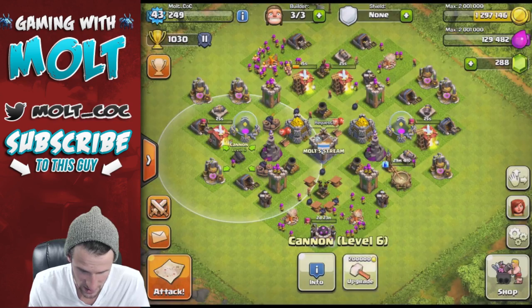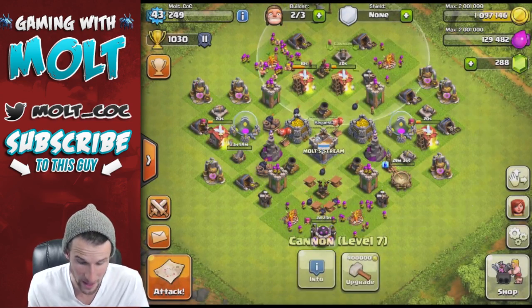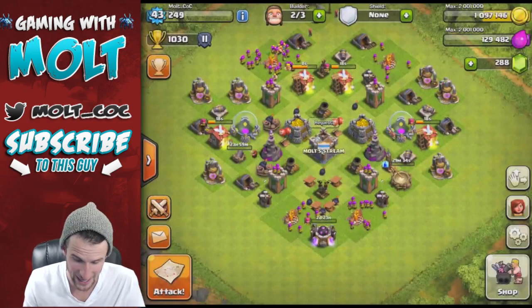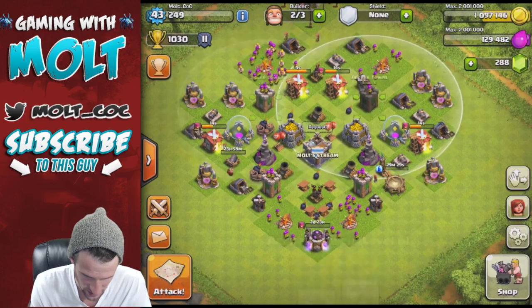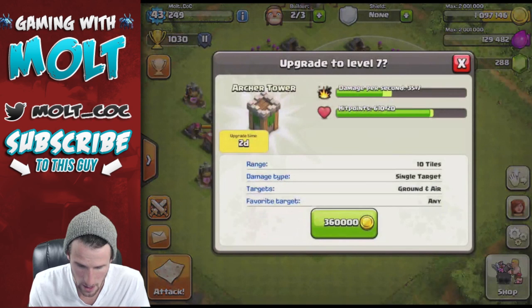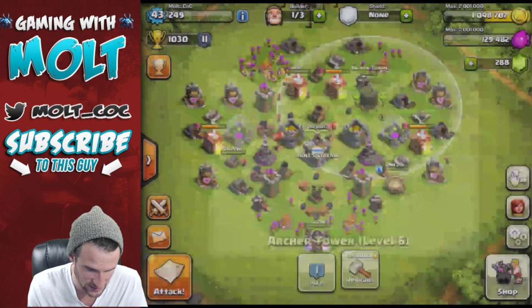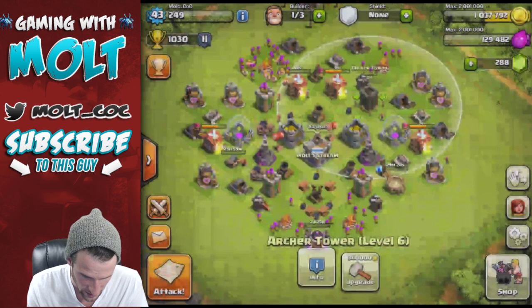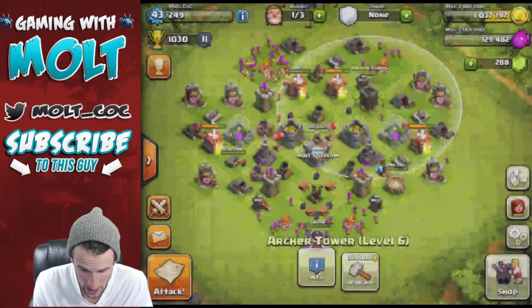We do have three builders up that we can use for upgrades. First of all, we're definitely going to upgrade this cannon to get it up to level seven with the rest of them, and then we can upgrade all of them up to level eight. We have all of our archer towers — this one, this one, and this one are all level seven — so let's upgrade this one right here. That's going to be done in two days. Can we upgrade the tesla? No, we can't upgrade the tesla.